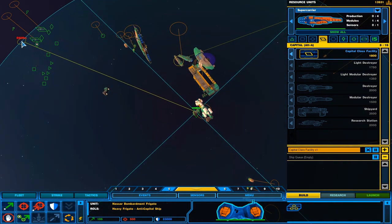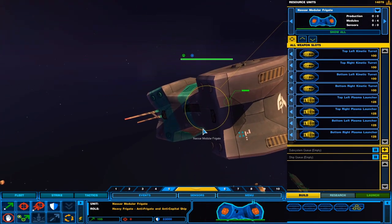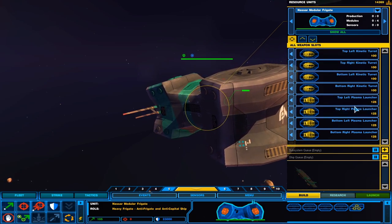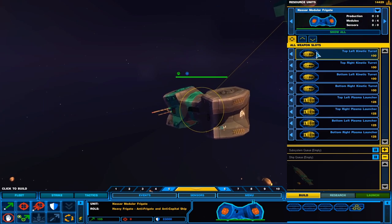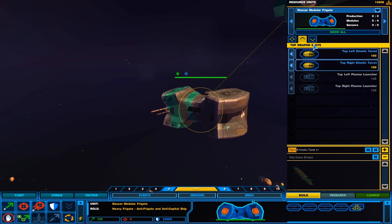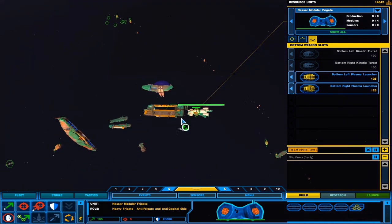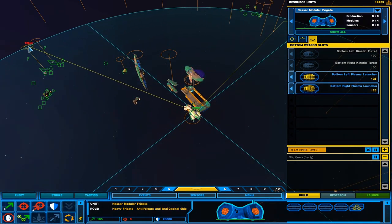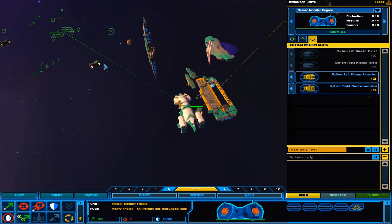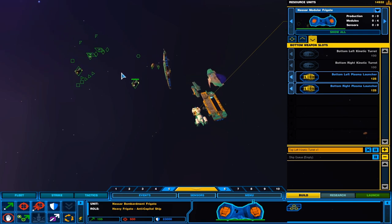Then we got the Bombardment Frigate, which is the anti-capital ship, anti-destroyer frigate class ship — it looks like it has four turrets for plasma beams. And the third one is modular, so we can design it the way we want. We got kinetic and plasma options.